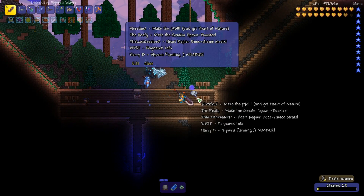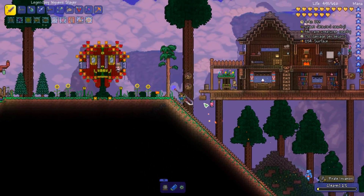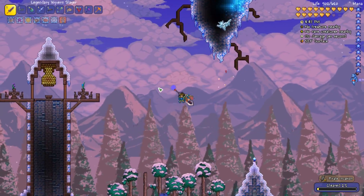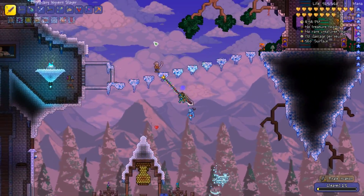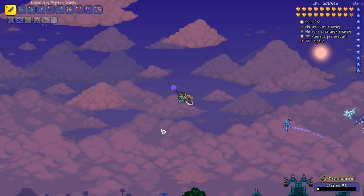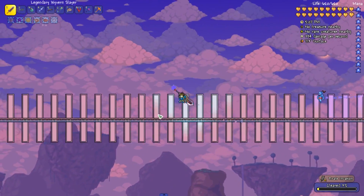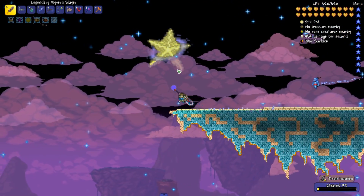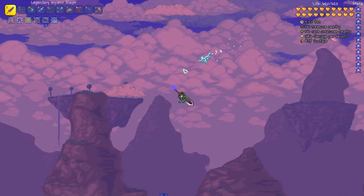Shoutout time! Harry B, thank you for telling me to farm wyverns to get the Nimbus flying wyvern mount of amazingness. We didn't get it this time but I'm gonna get it next time — definitely. Let me know in the comments if you think I should kill the pirates off camera or just speed it up and do it next time. I really want to do some building for next episode. I want to farm for a frozen turtle shell, farm some stuff in the lizard temple, and progress a little bit more too.